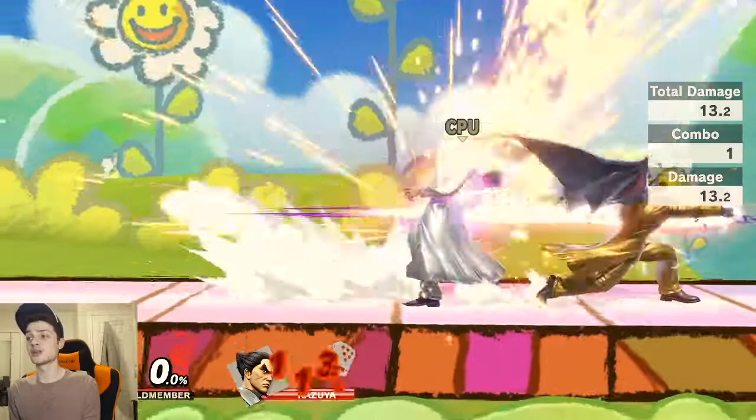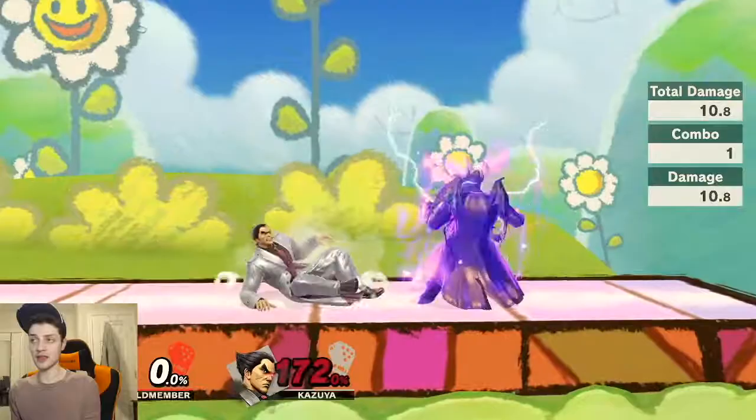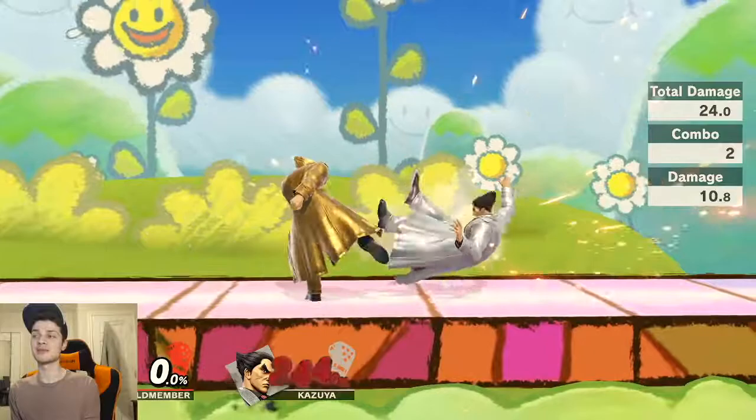Anyway, if you get the stun, you could do something I'm dubbing the Nairo loop, where you do side B and then the back down tilt to trip. This is the Nairo loop because it's kind of like an infinite, where you trip and then side B.